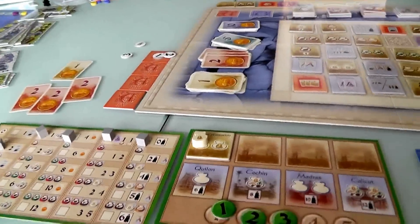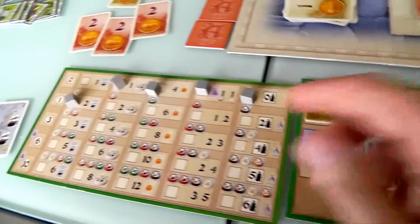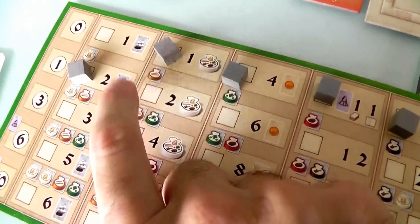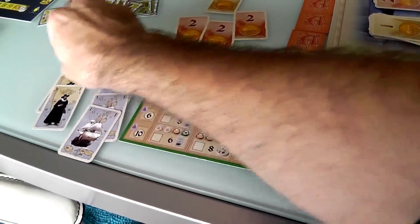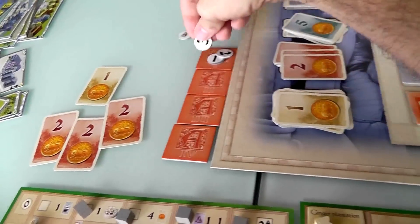My second action: because I've done such a wonderful job improving my shipbuilding, I'm going to build two ships. So I get one, two. I started the game with four ships, now I've got five ships. That was my second action.